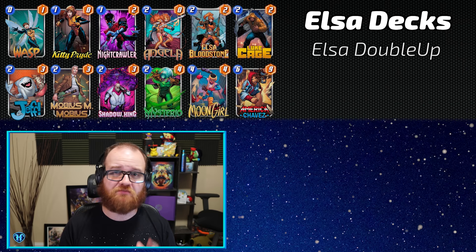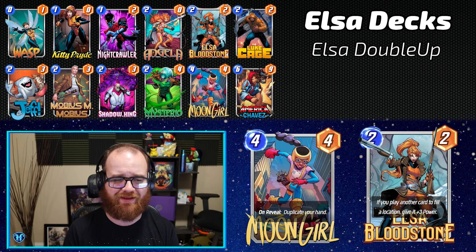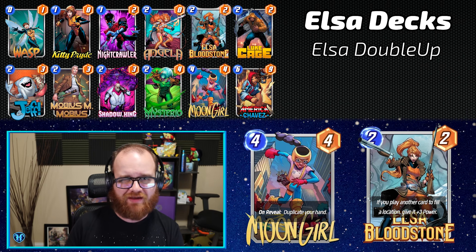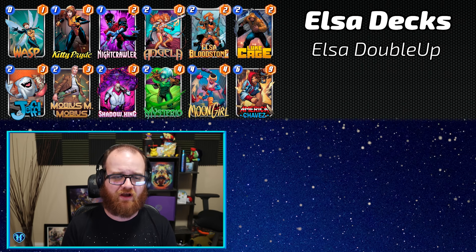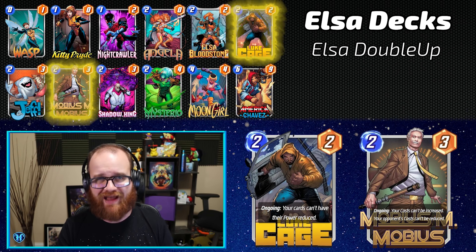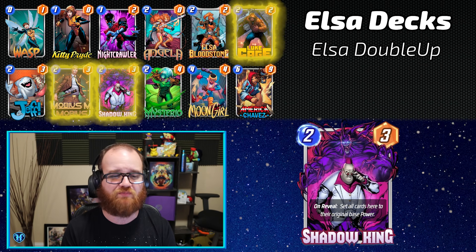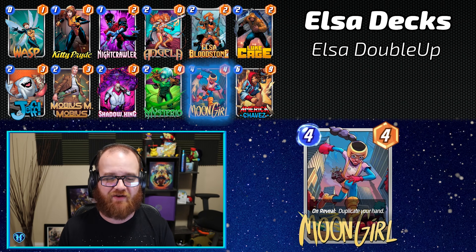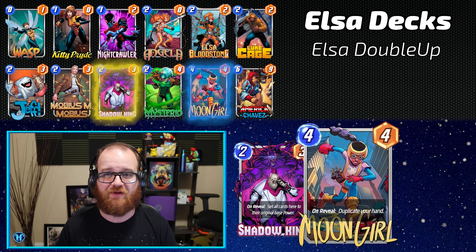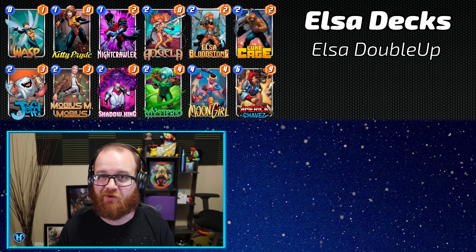The fourth highest performing deck with a solid sample size on Untapped.gg is this Moon Elsa variation, which I featured as a deck I used for the majority of my climb to Infinite this season. It mixes Luke Cage and Mobius to prevent disruption, plus a copy of Shadow King for interaction. The big thing that can catch people off guard is using Moon Girl to create multiple copies of Elsa — giving cards plus six in that final slot — and duplicating Shadow King so you can wipe opposing bonuses in not just one, but two lanes.